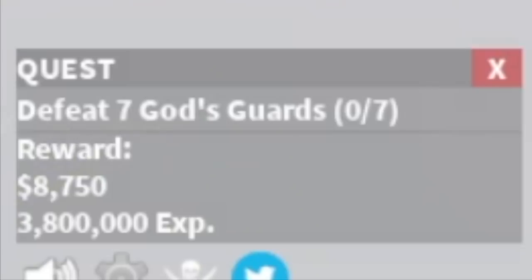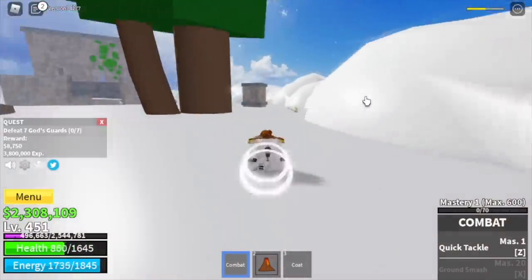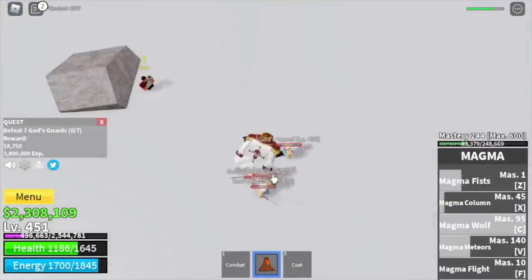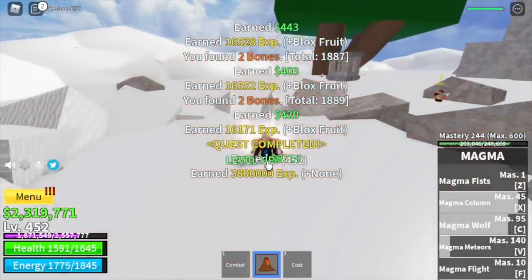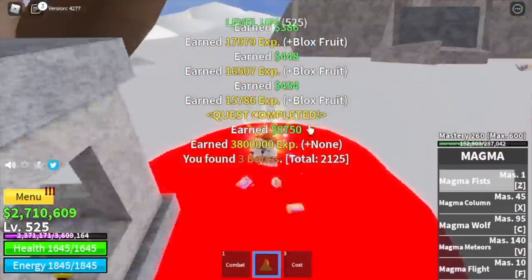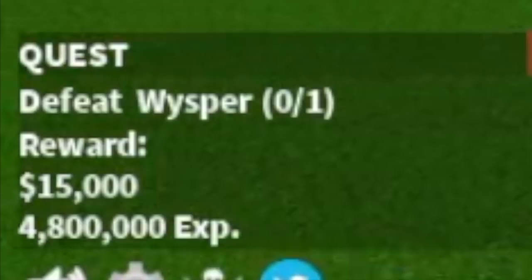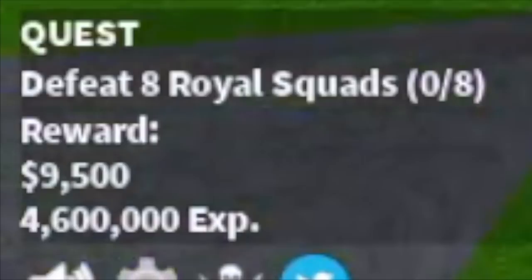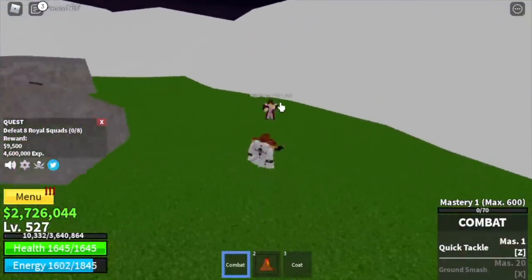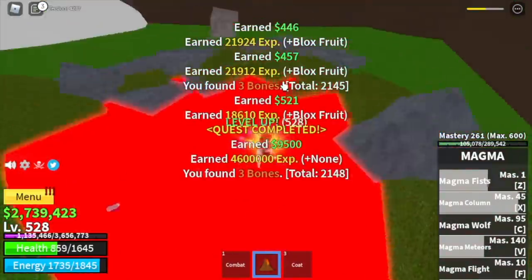Next stop, skylands. Go a step higher and start defeating the god's guards — you need to defeat seven, lure four at a time, or six if you want. The goal here is to reach level 525, and at 500 you can also start defeating the Whisper — he's easy to defeat. After him we go straight to the royal squads — defeat eight, lure four at a time, defeat them twice to finish one quest. The goal here is to reach level 575.